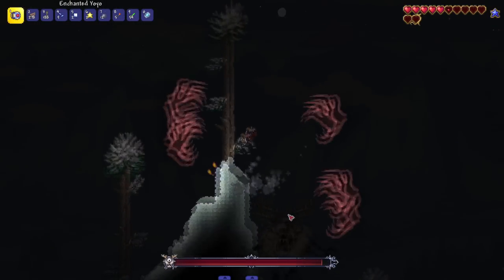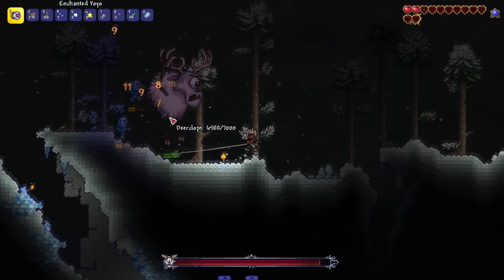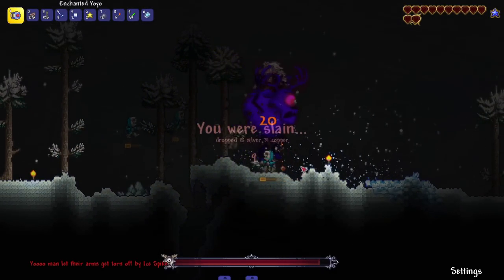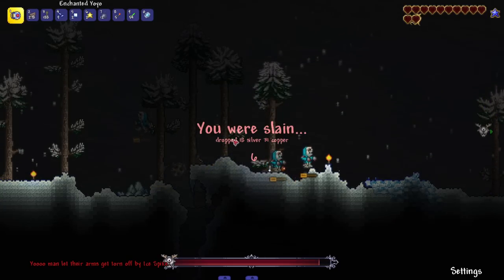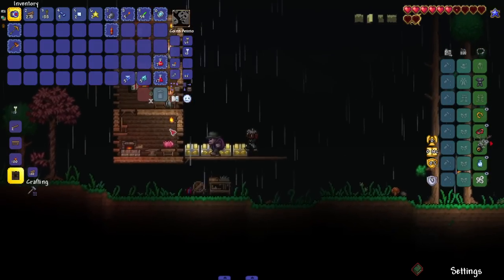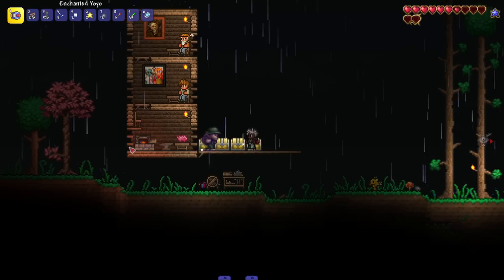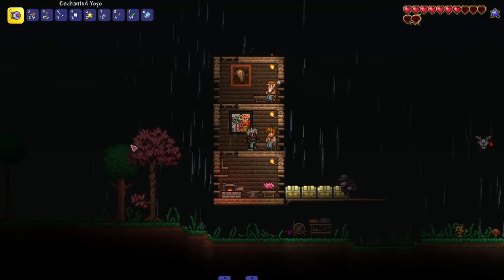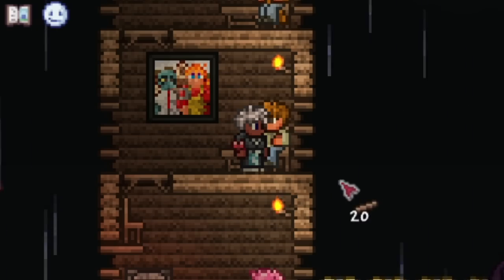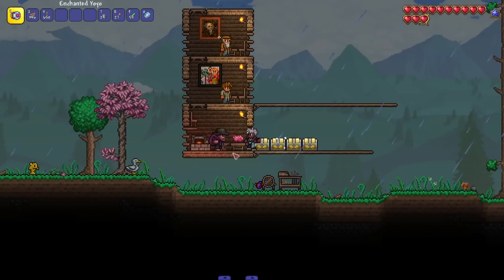Oh, hold up — the Deerclops is here! I do a solid 14 damage... I got this under control. It's nice to see this dude because I never usually fight him or just forget about him in 1.4. I also hate this boss — I think he has some of the dumbest mechanics, like being invulnerable when you're a decent amount away. He goes invulnerable in that purple phase, then you get above him and he spawns hands that attack you. I don't like the Deerclops.